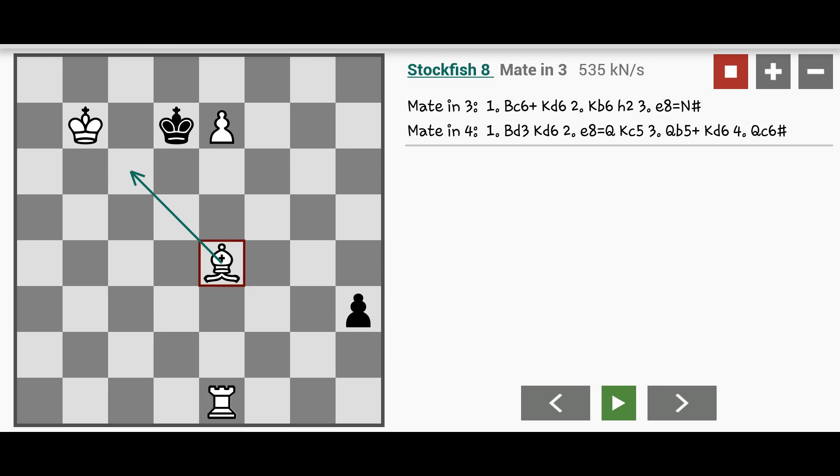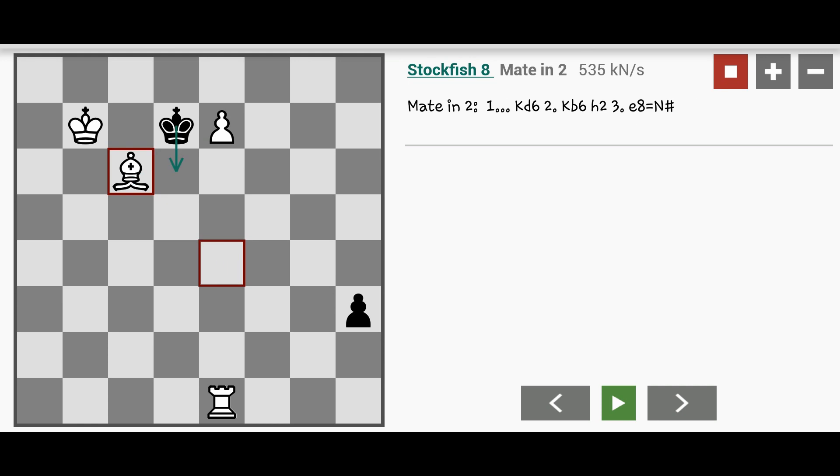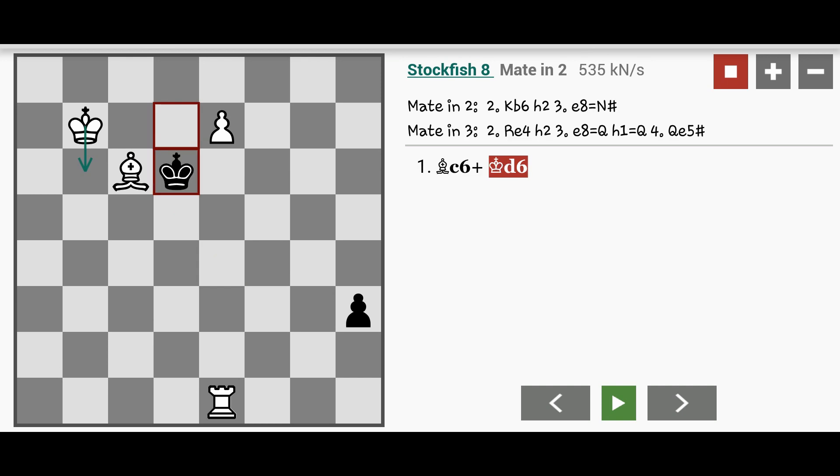So let's play out the moves. Bc6, check. Black has only got one option which is Kd6. Here white is supposed to play Kb6, but he can also play Rxe4, which takes longer to mate.